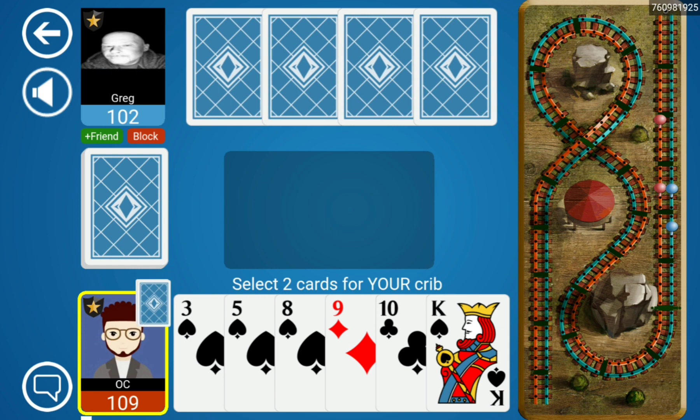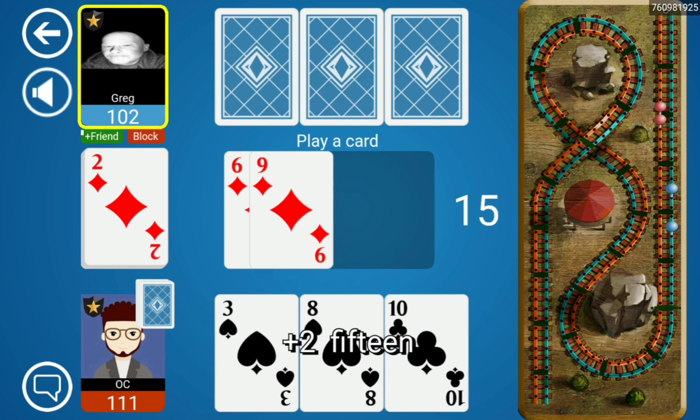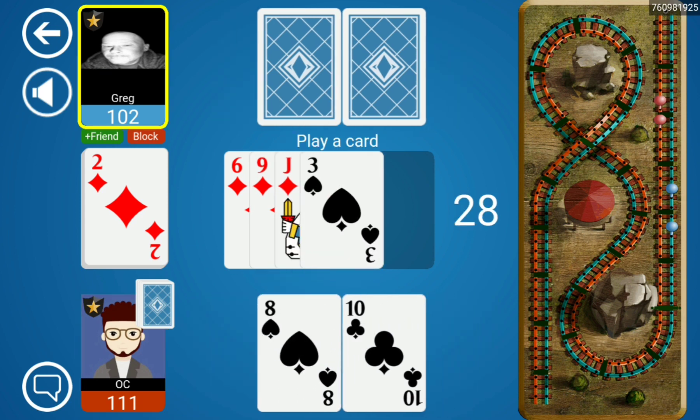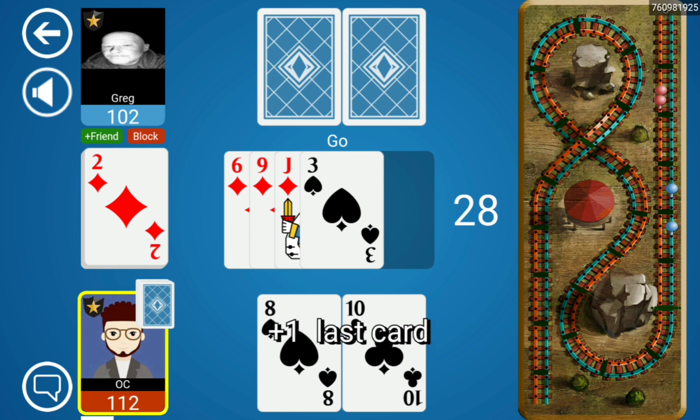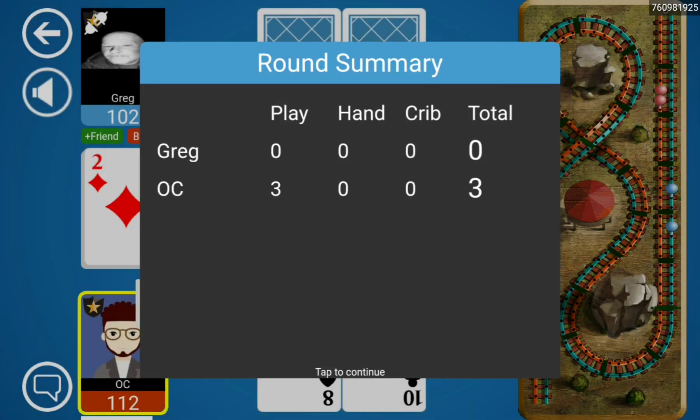We've got a flush in hand — there's also just three king that we can discard. We can also discard five king; I like five king here, and we'll just make this fifteen. Six jack — that's not a very promising combo — and opponent simply gives up. Does happen sometimes.